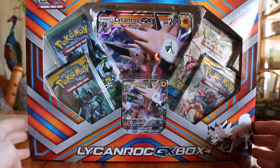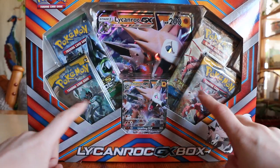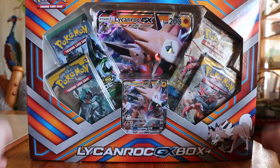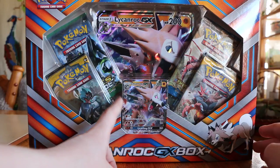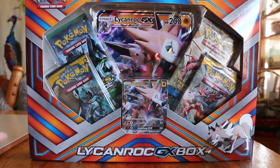So guys, here we have the box. As you can see, as I told you, we have two Sun and Moon here, one Break, and one Fates Collide. So we got four booster packs and then we got the beautiful GX card here in the middle and also a Jumbo card. I think we should crack this one open.